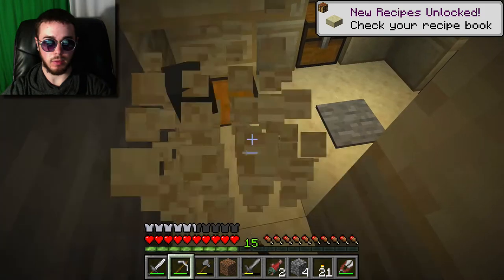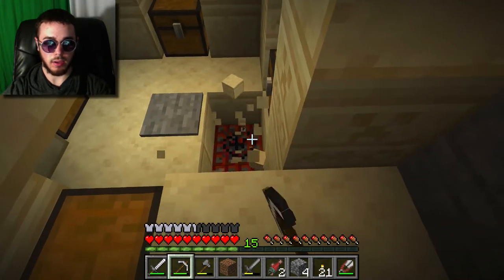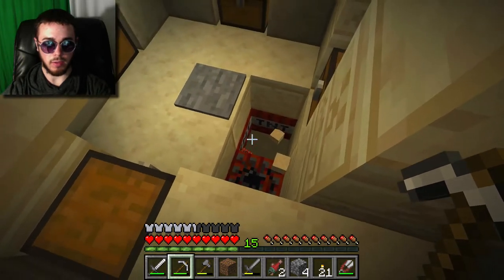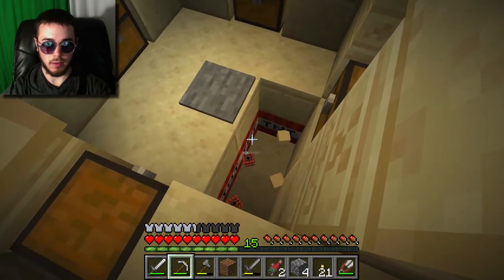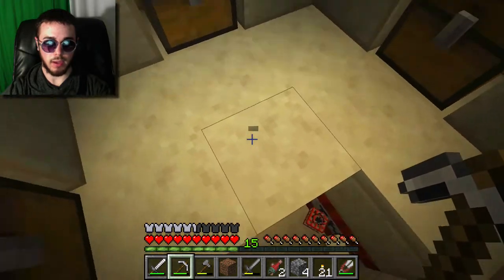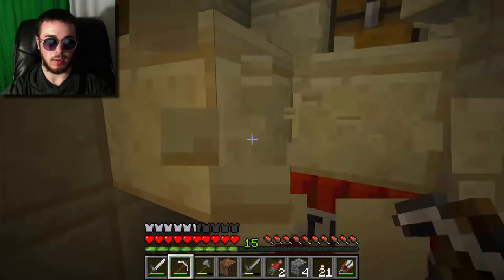We're getting some new recipes. Let's mine out the floor here - that middle block is the problem. There's some TNT. Now we can mine this pressure plate and we're good to go. Let's cut down here and get some free TNT.